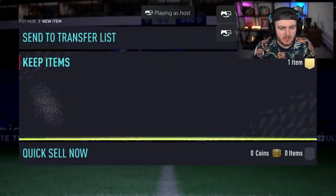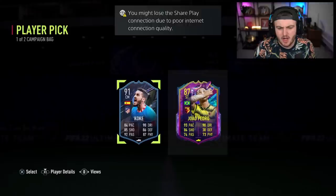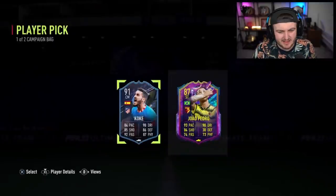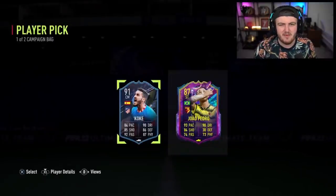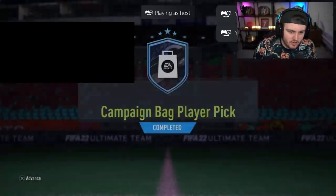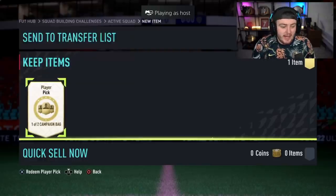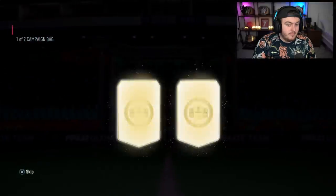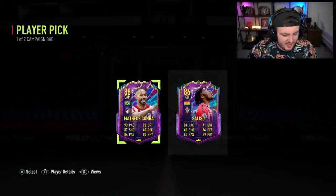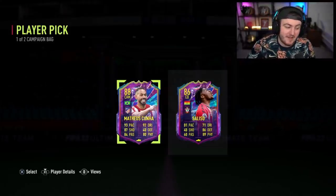We're on to our next campaign bag now. What are we saying, EA — can we get something good in this one please? Koke or João Pedro? I don't think João Pedro is a bad one — Premier League striker, Brazilian, good links, but not amazing stats. And Koke is kind of mid as well — decent stats but not super desirable. We're manifesting Ronaldo with this one. We're getting Ronaldo in this campaign bag — I can feel it. Didn't work, did it? I tried to manifest it but it didn't really work.